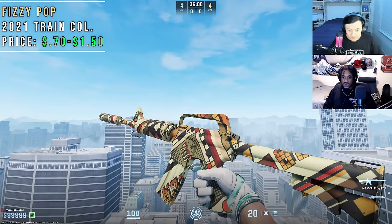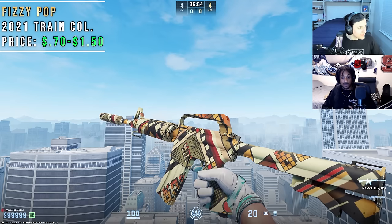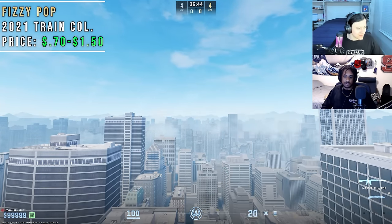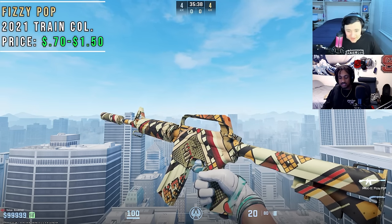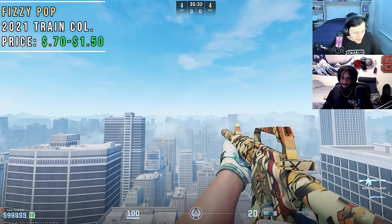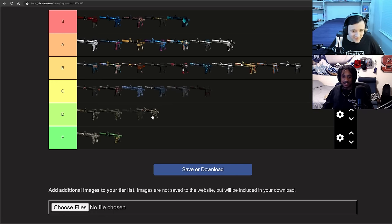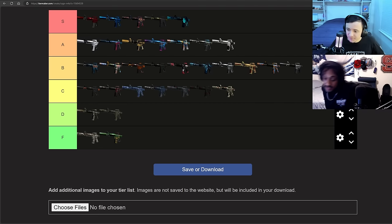Last we have the Fizzy Pop, which I just realized is the M4A1S version of the Op Pop Pop. I literally just noticed that — that's crazy. I was about to say the skin is trash, and I'm still going to say it — it's kind of trash in my opinion. I didn't know it existed. It's on the new model, that doesn't help it. The colors bring it down — it's a bad color palette. Sad that we end on a pretty mid skin. D tier, though we'll spare it and give it a pass.